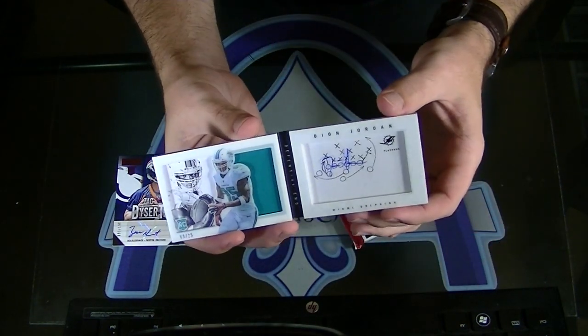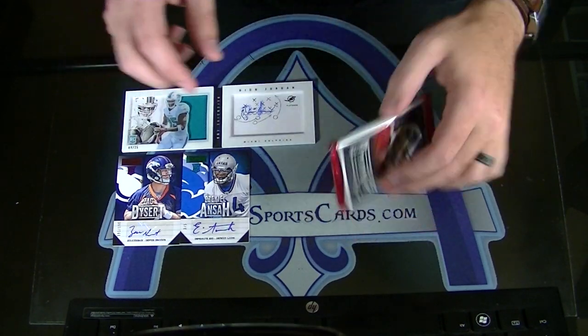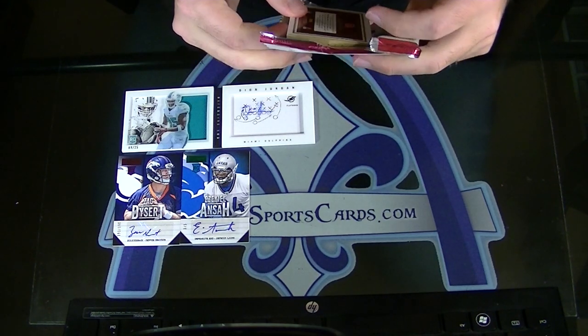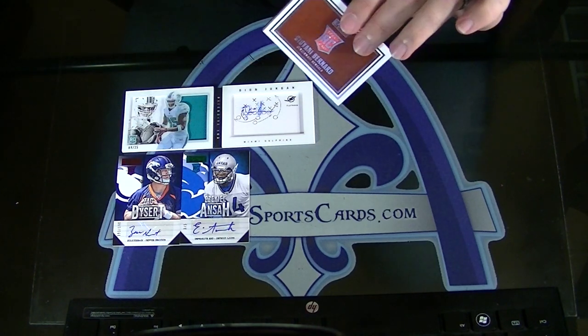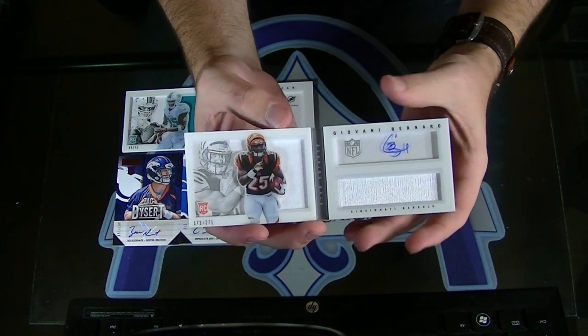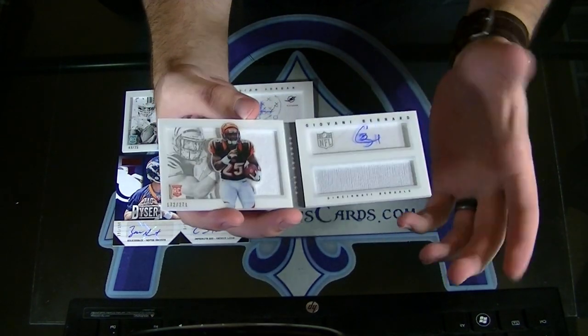Man, that's so crazy. They did a really good job on these. That's freaking awesome. Oh, here's another. I think you're going to be happy, because I know you said you wish you would have gotten that card in certified. So here you go. Oh, there it is — you got a double autograph, man. Giovanni Bernard, Rookie Playbook. Unfortunately one color, but hey.